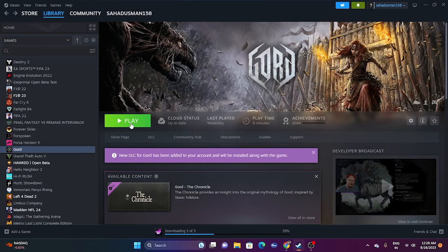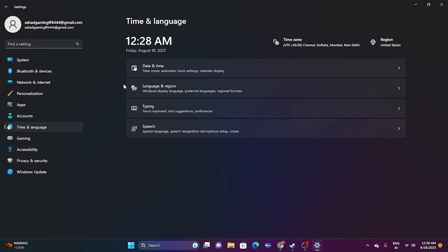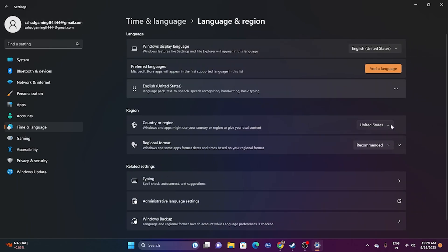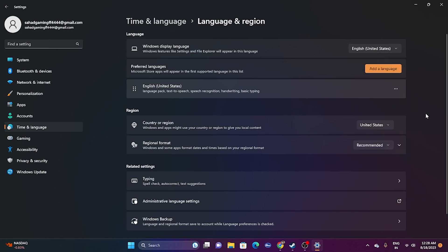The next step is to make sure your time zone and region are correct. Go to Settings > Time & Language > Date & Time and ensure your time and time zone are set correctly. Also go to Language & Region and make sure the geography is set to your correct country — for example, United States, United Kingdom, or United Arab Emirates — and then try launching the game.